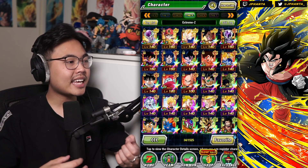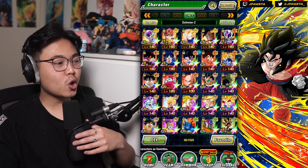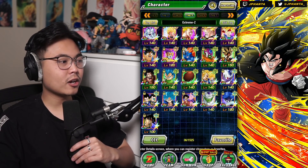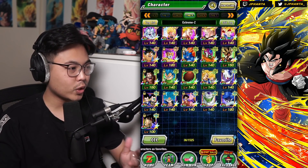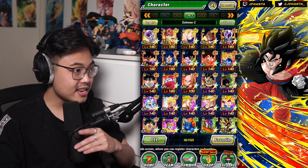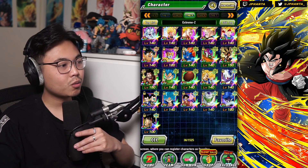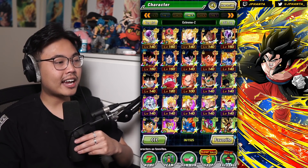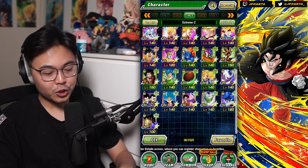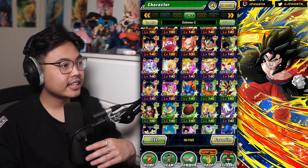Next we'll have a look at the Extreme Z tag. I do have some units in here that are not Extreme Z Awakened at the moment, but we're pretty close to the amount of EZA units that are on JP as well. This Bardock obviously is not Extreme Z Awakened, but he will be in the future. We've got 36 total EZA units, which is pretty cool. I remember in 2019 we only had like five. The tier list for this has grown significantly — I remember when Vegeta and Goku were like the best ones to have, and now they're like C tier, just because of how good the newer stuff has been.